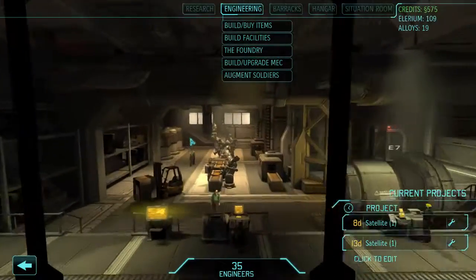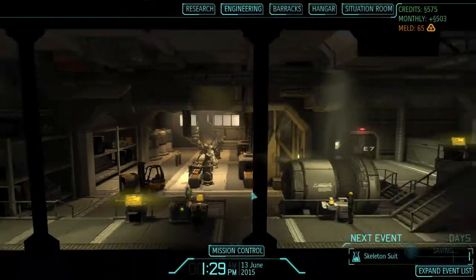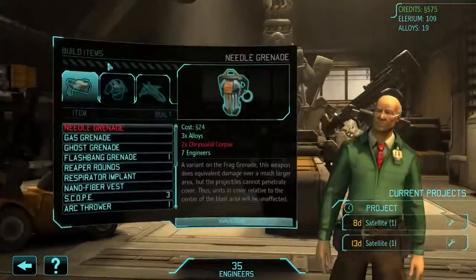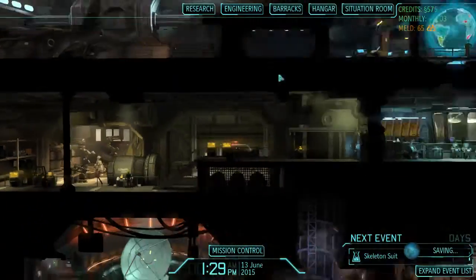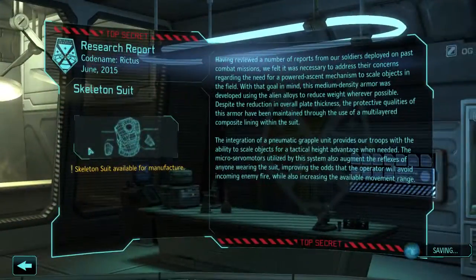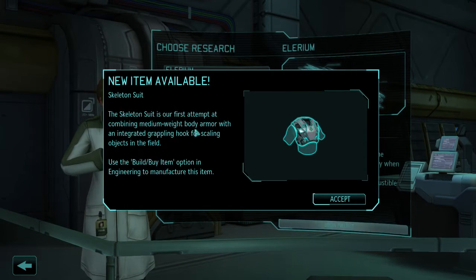Wait a second... Didn't I just finish that? Oh no, that meant it finished building. Got it. We're not there yet, we have to wait a little bit longer. There we go. So now we have the skeleton suit available. Skeleton suit is our first attempt at combining medium weight body armor with the integrated grappling hook for scaling objects in the field.